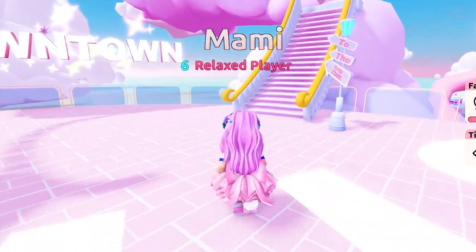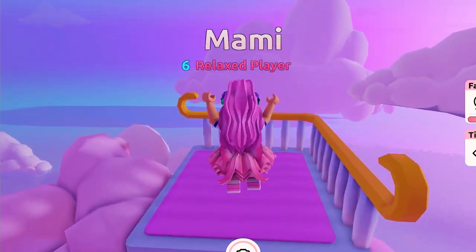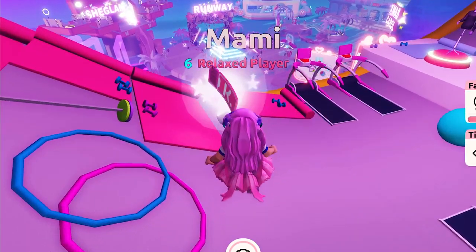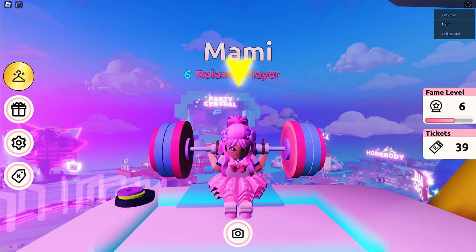The first zone is right here — the gym zone. Go up the stairs and through the clouds. There's the gym right there. Get tickets while you can. Here's the first interaction. Every time you do an activity, you will gain fame.